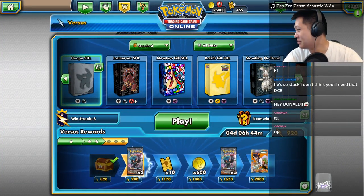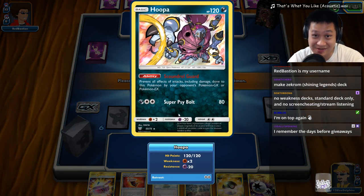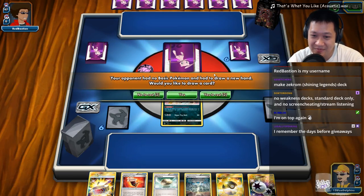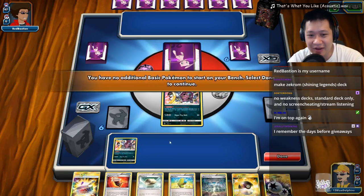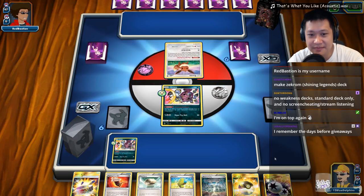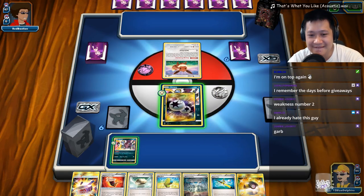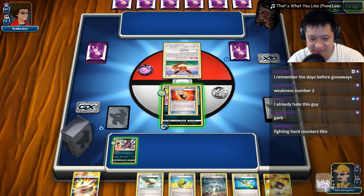Welcome to another Hoopa match. The winner of today's giveaway on stream is Red Bastion. He knows what I've been playing so far — let's see what he has to counter me. Here we go — I'll hit done. Good choice, I think. Let's get started. I'll play my remix of 'That's What You Like' by Brutal Mars. I'll go ahead and put the Fighting Fury Belt down since it makes things tougher.